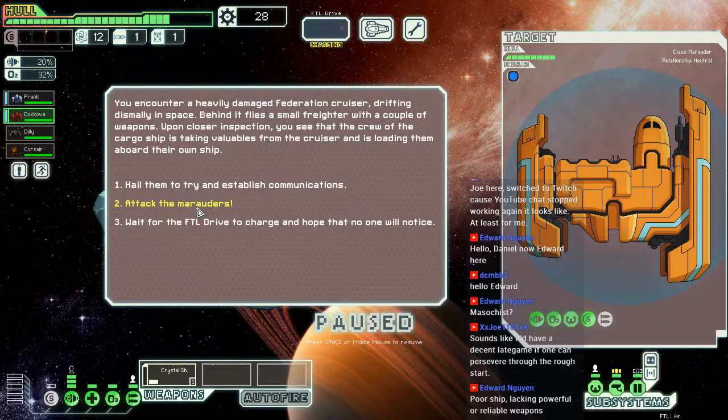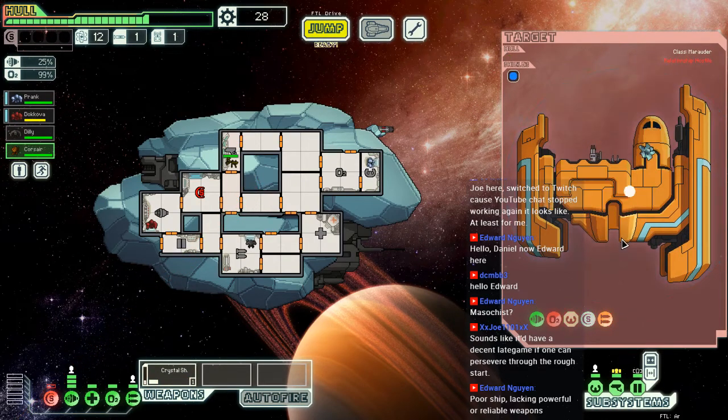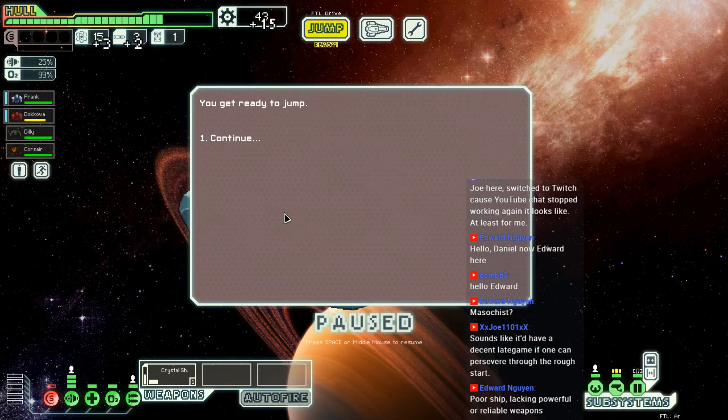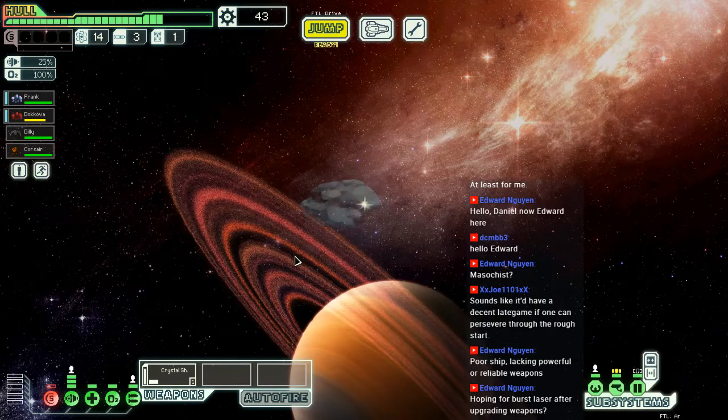Attack the marauders. We're not gonna send crew afterwards because there's a small chance you lose crew — which for me means you're gonna lose crew. I was probably gonna take one of my crystals — I like to keep them. I need to get my mini beam fixed. Anything will do; we do need something with more than one shot, otherwise it's kind of pointless.